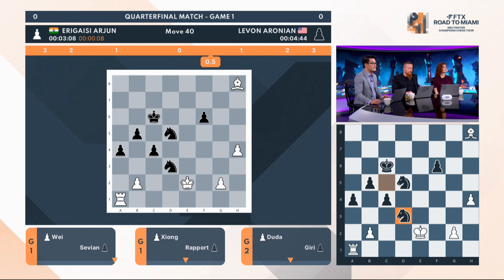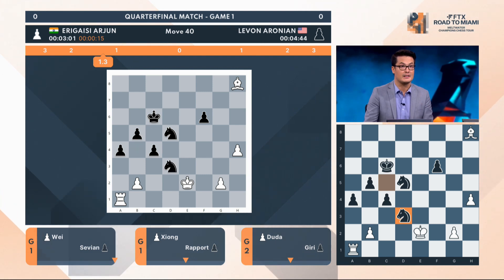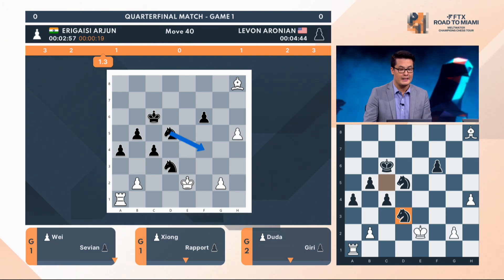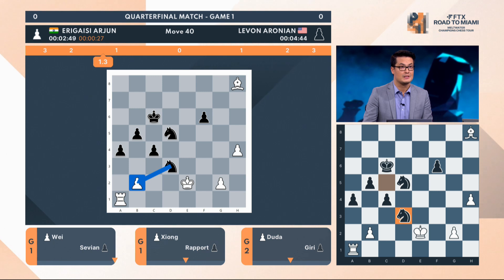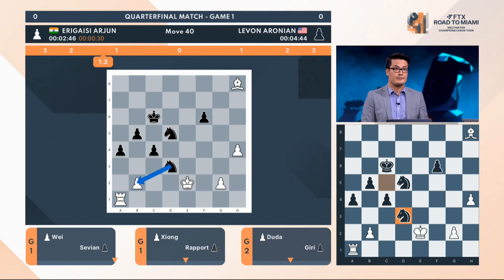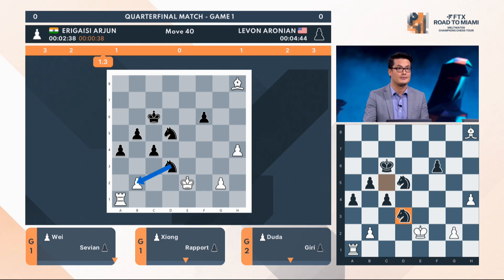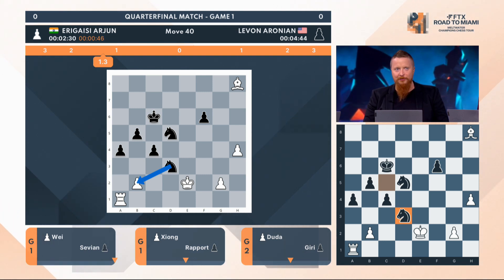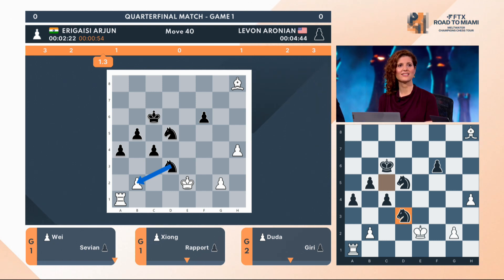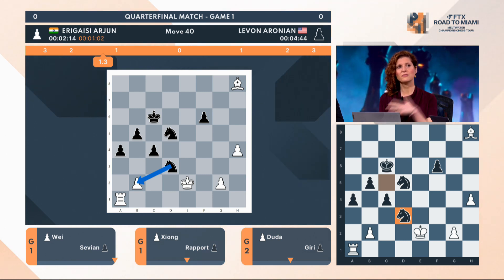Very exciting position here. The computer thinks White's ahead in the race, but from a human point of view, it's just guesswork — calculation and hoping for the best. It's so hard to play this position — one mistake, you lose. It's been the whole way through the game. I thought it calmed down after the queen exchange, but it hasn't — it's got even more intense. It's a really strange imbalance, and now White is fully ready to push the H-pawn, so Black's got to get moving as well. The evaluation bar has finally caught up and agrees that it's just a dead draw.